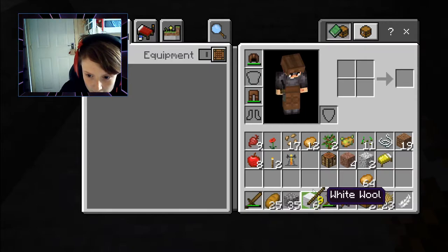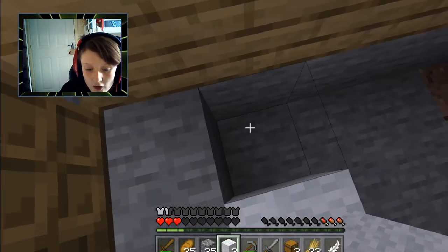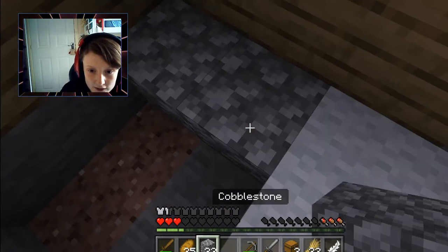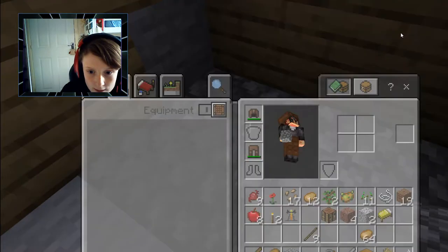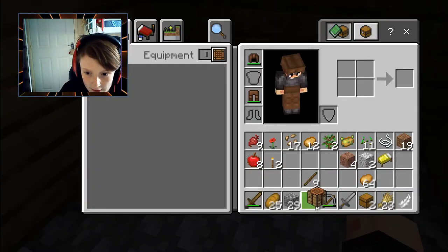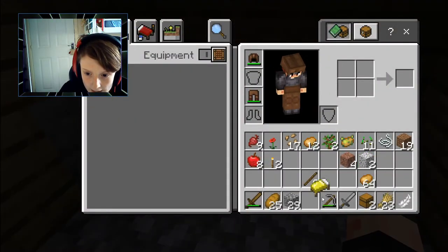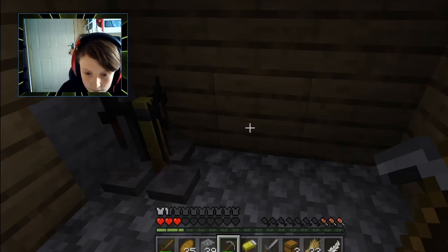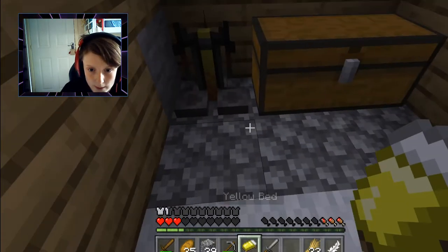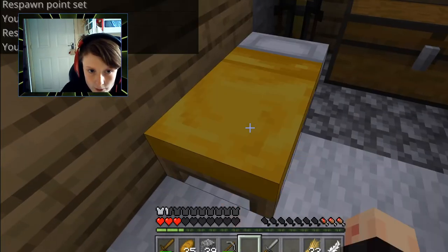Do we have enough pieces? That is the question. Oh, that's why we had so much — we had the yellow wall. I'm so stupid, I forgot. So we're gonna have to cover the rest in ugly cobblestone, but you know what, it looks better than normal stone if you ask me. I'll put a brewing stand there, put the crafting table right here, and then we'll put the bed and chests over here. There we go — put my bed right there. I thought a villager opened my door then!